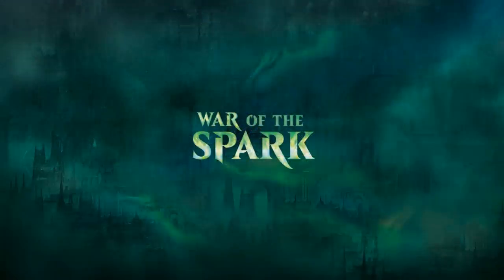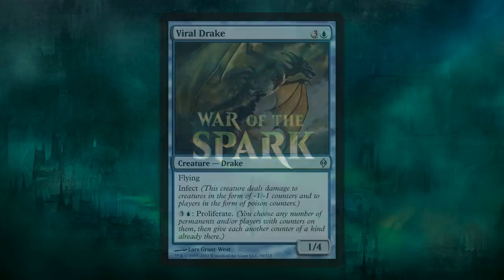My next buy has to do with the newest set coming out, War of the Spark. Every single pack is going to have a planeswalker in it. We're going to get so many new planeswalkers. Some of them are going to be amazing, and some are going to be bad. There are going to be cards in the set that synergize with planeswalkers, so I thought I might pick up some cards that could synergize with them. The first thing I thought of was Proliferate, because it's so good.